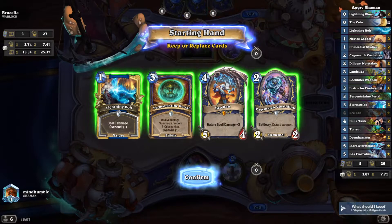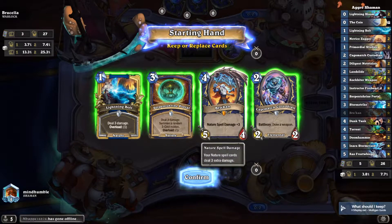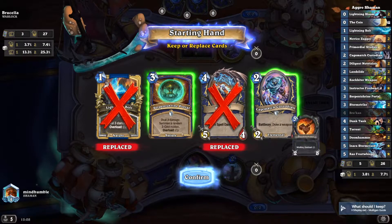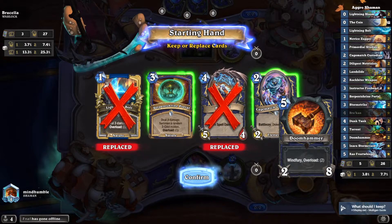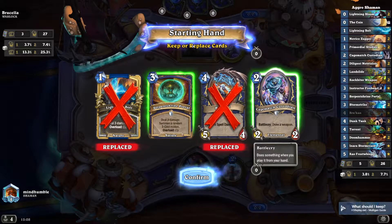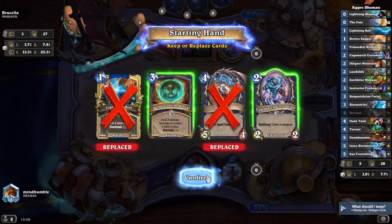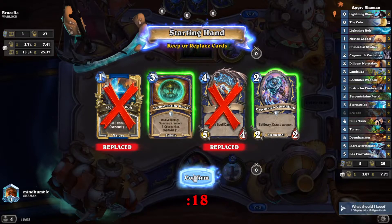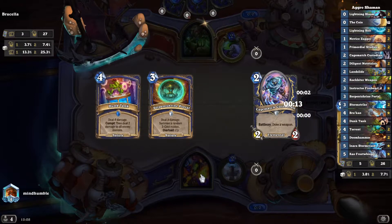We definitely want one of the two main keeps. We have Cage Match Custodian — I keep calling it Burkan — which draws us our Doom Hammer. Anything which draws cards and puts something on deck is a key card, and Doom Hammer is a must-keep. Serpent Shrine Portal we also keep — even though it's just a damage spell, it can remove something off the board or go face, and it gives us a three-cost minion averaging five or six stats.